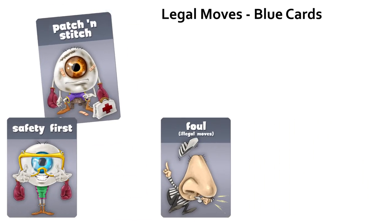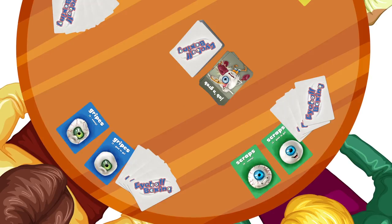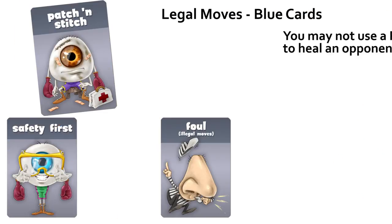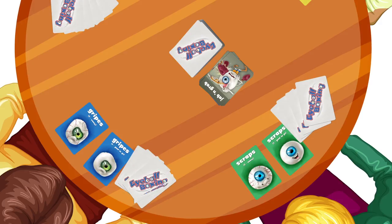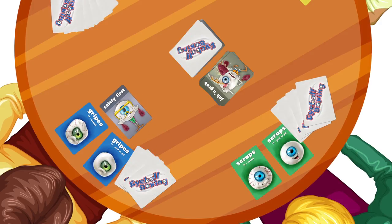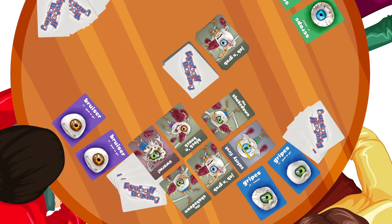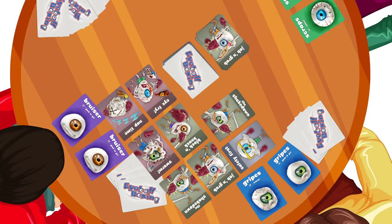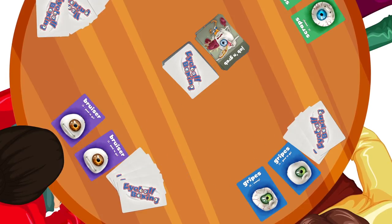Patch and stitch — play a patch and stitch card to heal one of your eyes by one level. You may not play a patch and stitch card to heal your opponents, and you may not heal a fully knocked out eyeball. Safety first — play a safety first card in front of your eyeballs to make them immune to one attack from a punch, jab and grab, shakedown, block and knock, swarm, eye fry, or nap time card. After any attack, you must remove the safety first card, making your eyeballs once again vulnerable.